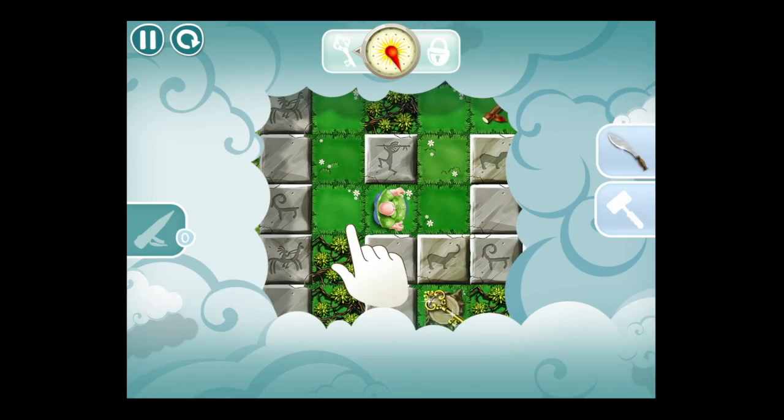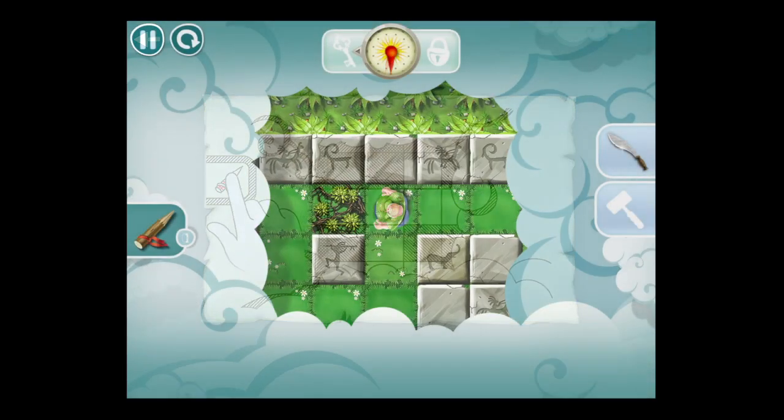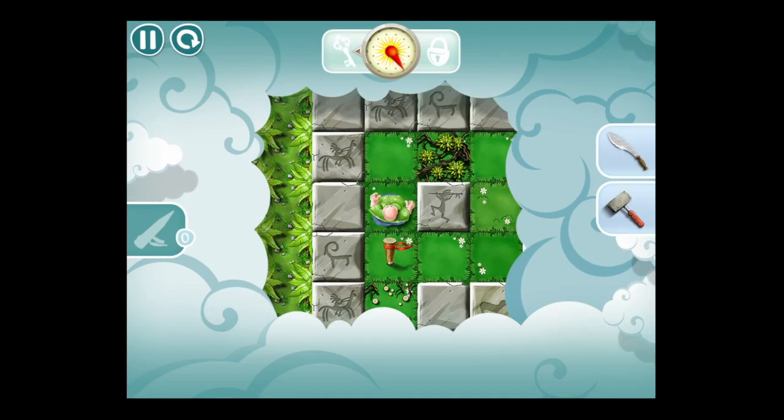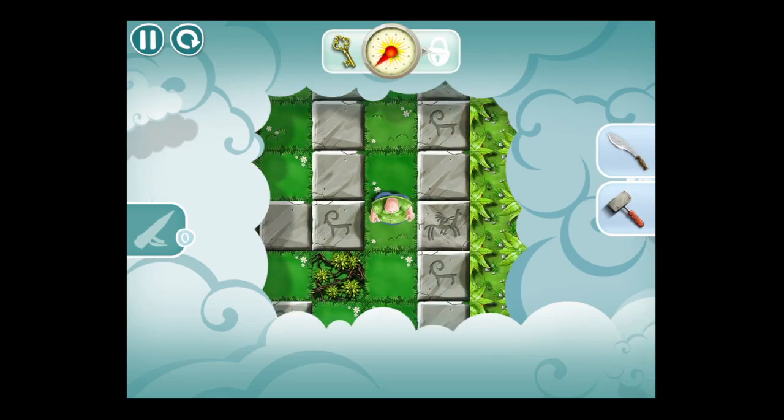Grab the machete — I'm tapping to move my character just as the on-screen tutorial shows you. There's also a help menu if you need it. Pause and you can go in there and find out what every item does.